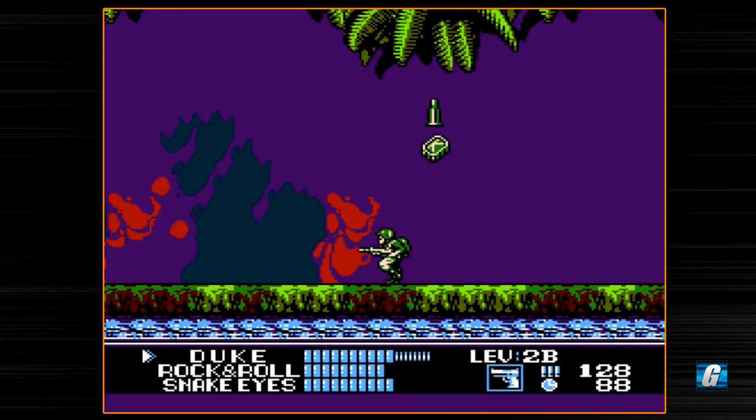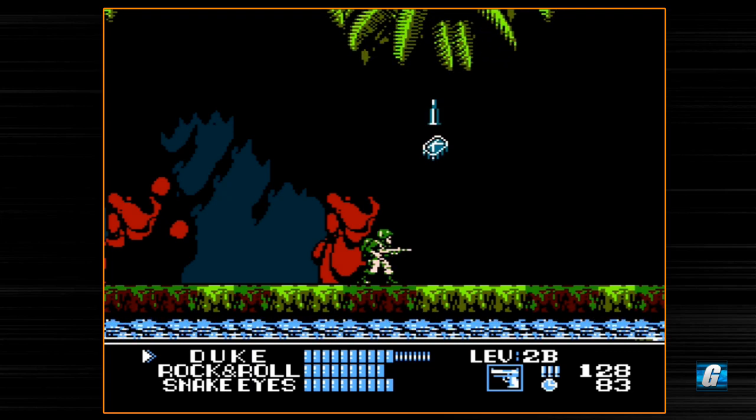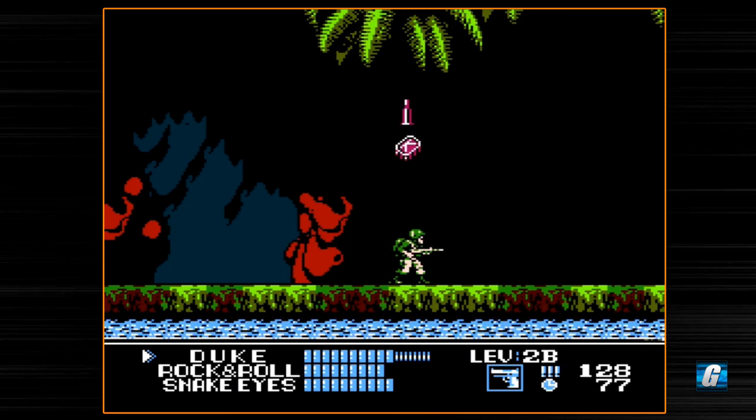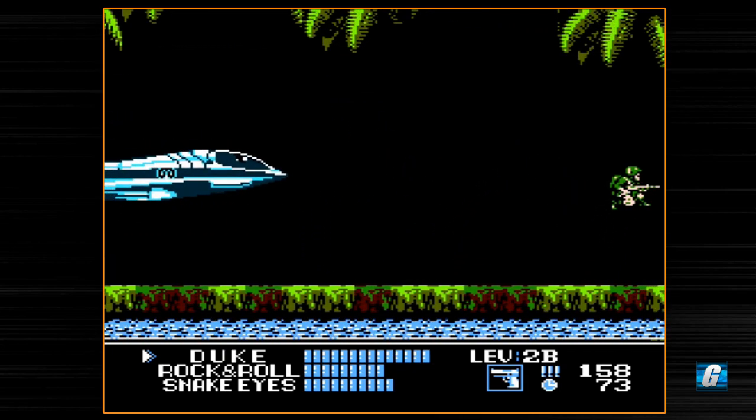You'll notice that power-ups actually come in two varieties: solid types and blinking types. The solid types will give you a little bit of whatever they do, and the blinking types give you significantly more. With the health, they get the little K icon there, giving you all of your health back.